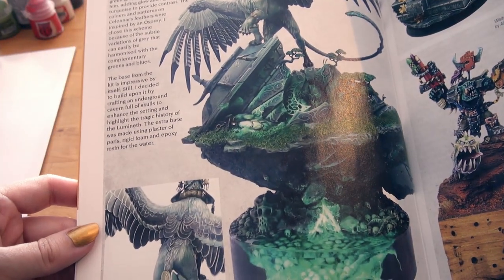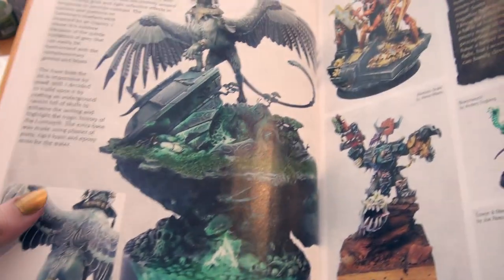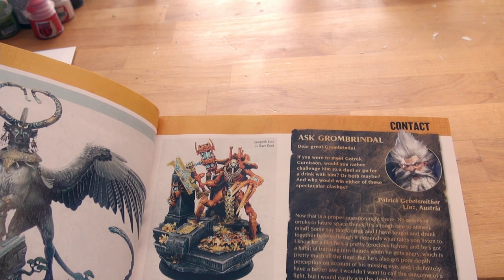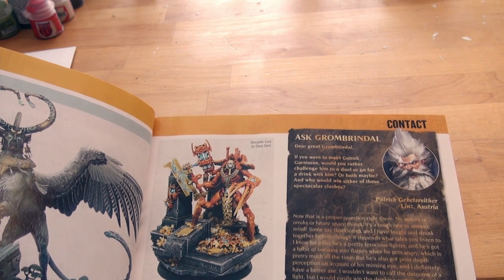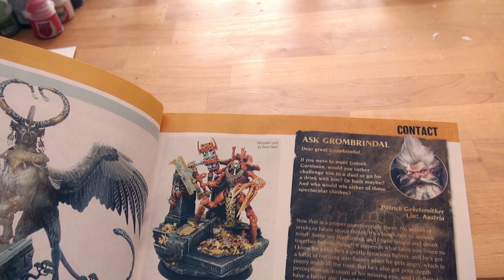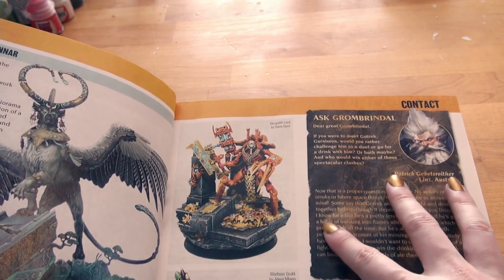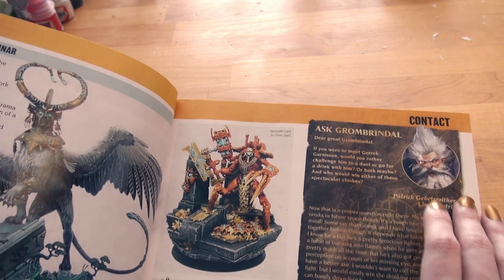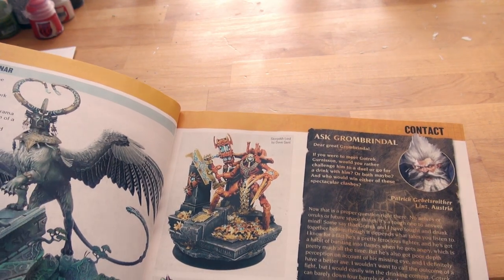Look at those wings — all the detail. I love it. Ascorpic Lord by Dave Ghent. Wow. He reminds me of money for some reason — like hordes of money. That is a really cool color scheme, really cool.